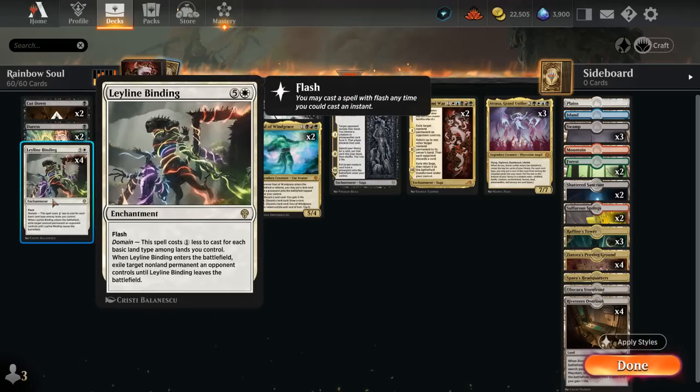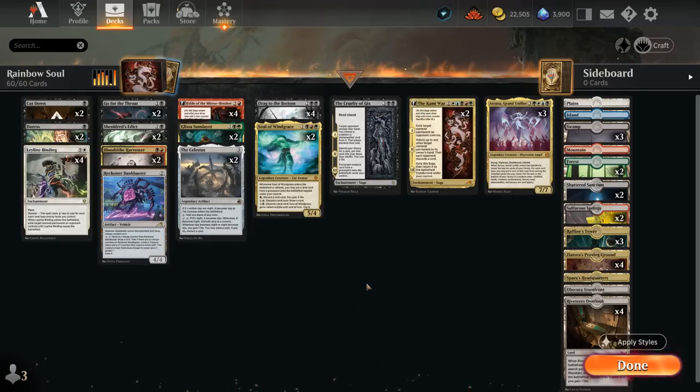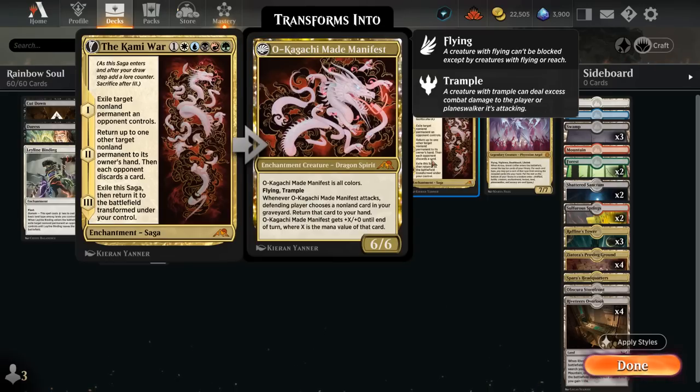We also have Leyline Binding which gets a one mana discount for each basic land type and can turn into a one mana instant speed removal spell in enchantment form. Another great payoff for being a five-color deck is Kami War — the powerful six mana saga starts by exiling a non-land permanent the opponent controls, then can bounce an opposing non-land permanent back and make the opponent discard, and eventually turns into a six-six flyer with trample that gets stuff back from our graveyard when it attacks.